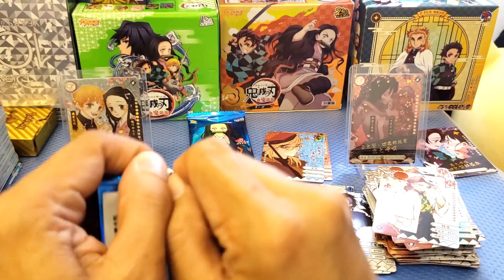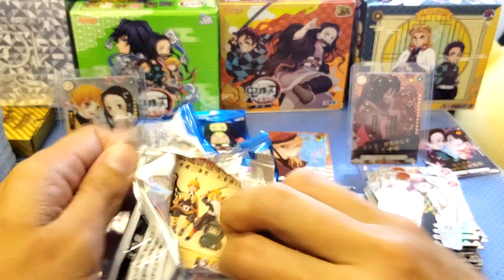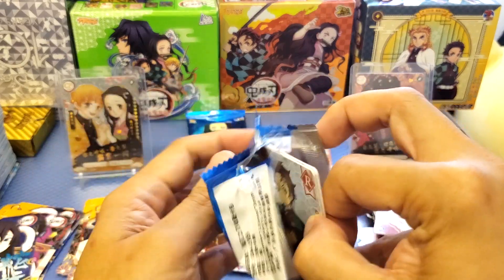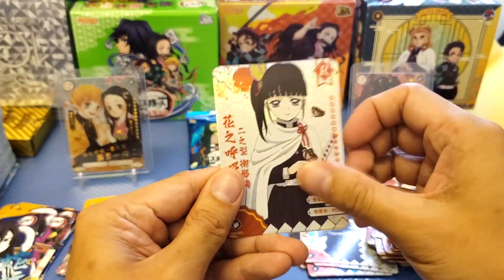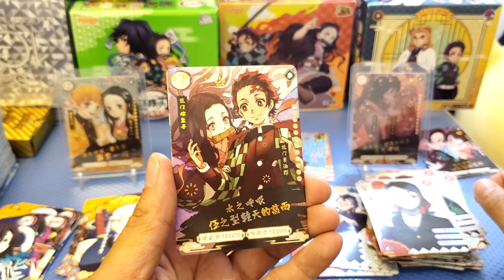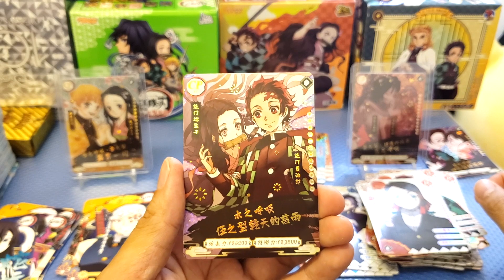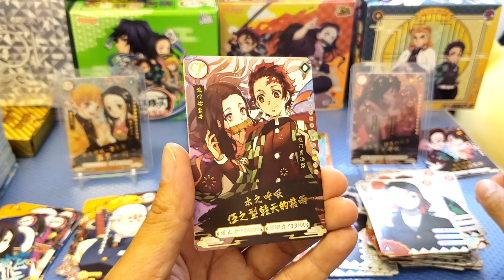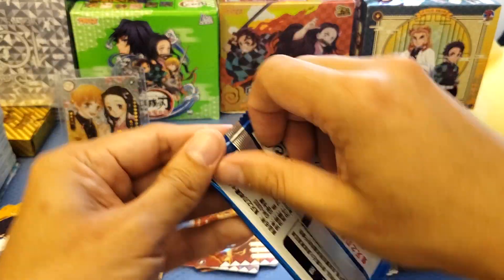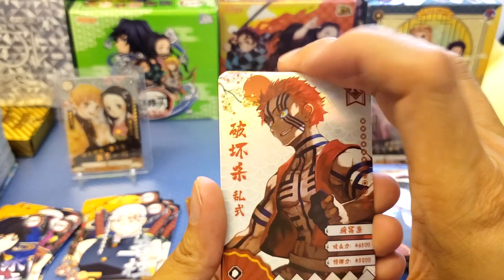Let's try to pull more. So I think the cards don't really guarantee an SP or CP card, but I was lucky to get those CP cards. Rare cards — oh! We got two CP cards in one box! This is so awesome — Tanjiro and Nezuko, the brother and sister. Really, really nice. So this is my second CP card. Hope we can get more — SP or SSP. We still don't have SP or SSP. The last pack is this one — come on, let's get more.